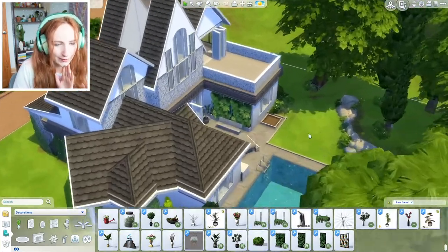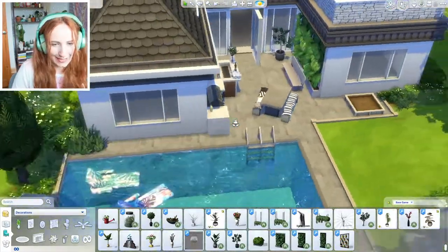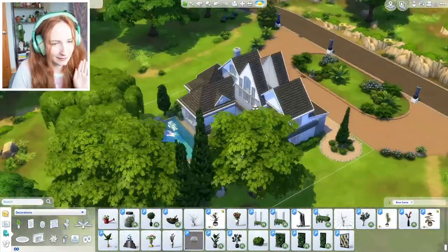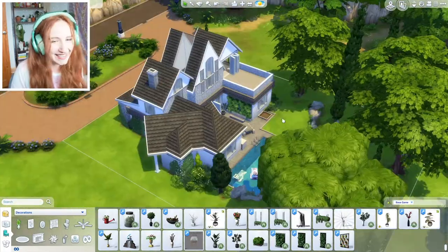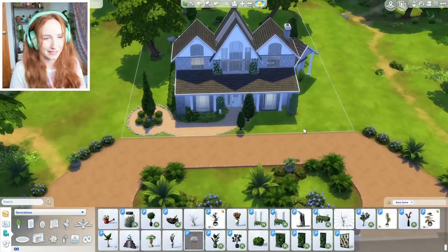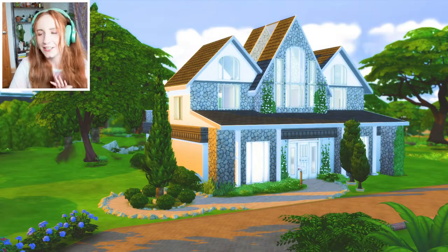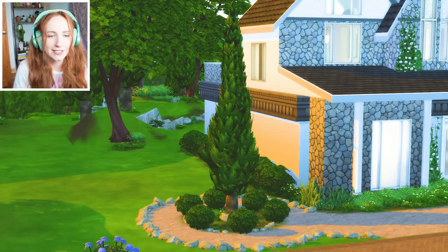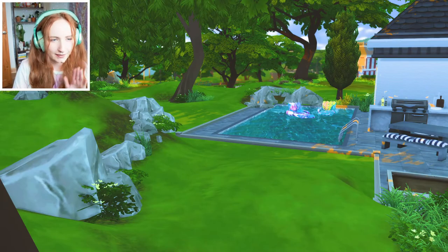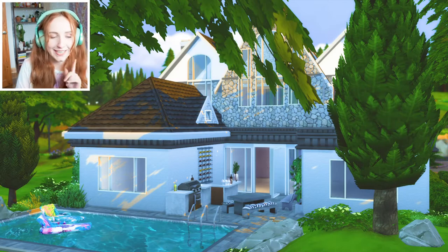That is my build. It's really hard to see the back — I will go in and take some screenshots for you guys — but there's the little back garden. Obviously the patio is for Passifloria to design, not me. I started off kind of hating it but I think it's come together and it's looking pretty cute. Let me know in the comments — do you like what I built today? Go check out Passifloria's video on how she decorates it because I am intrigued. Make sure you check out her video and give this video a thumbs up if you've enjoyed it. I will see you all next time, bye!